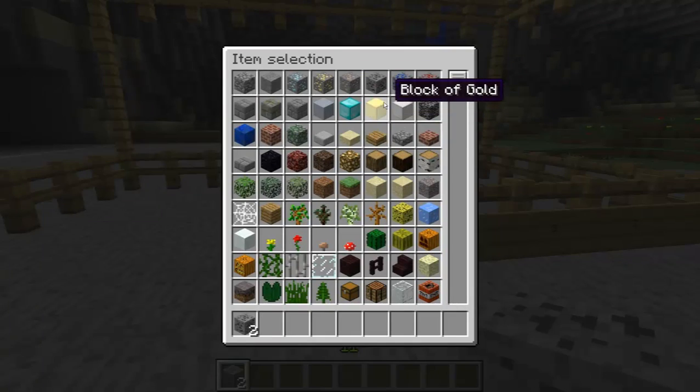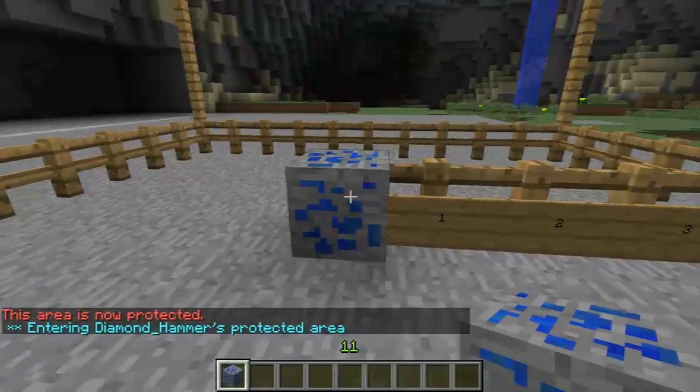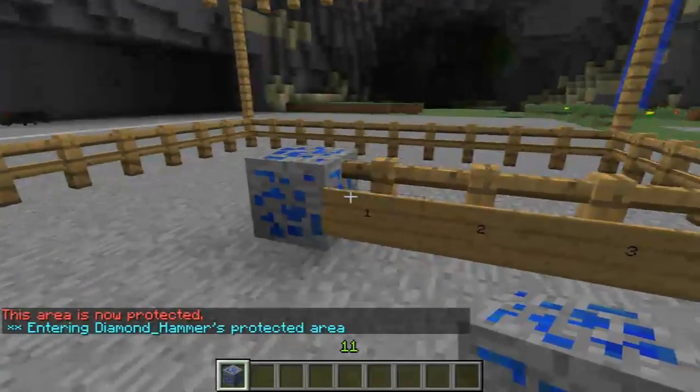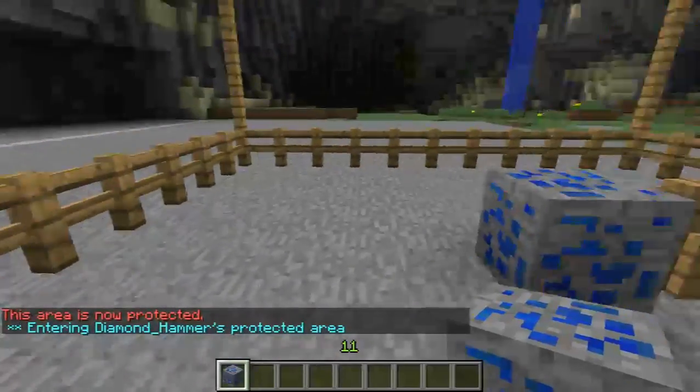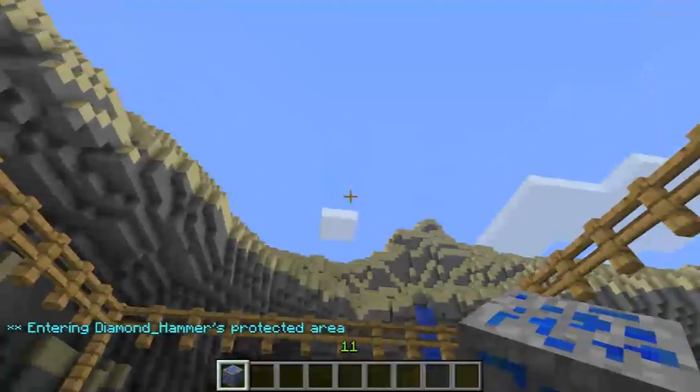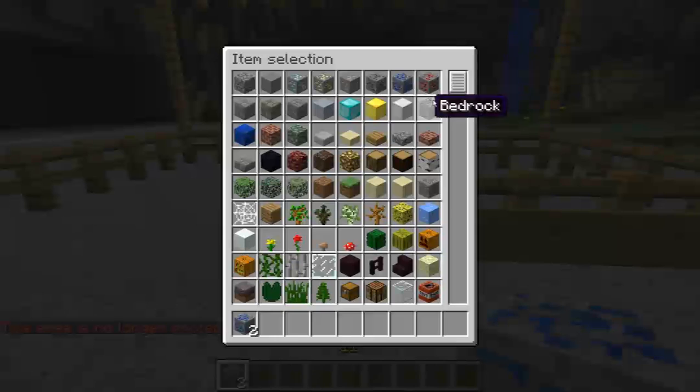You can do the same thing with lapis ore — put it down, it's protected, and you receive double the size area. Everything that's ten blocks either side of the lapis is protected in all directions.